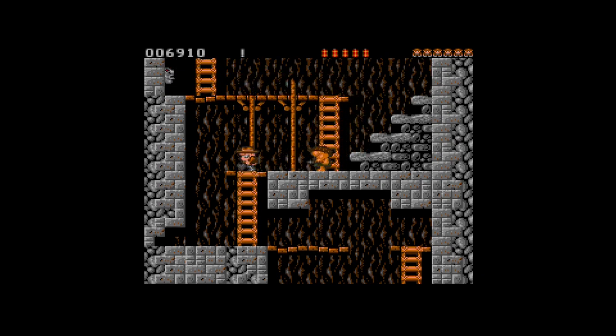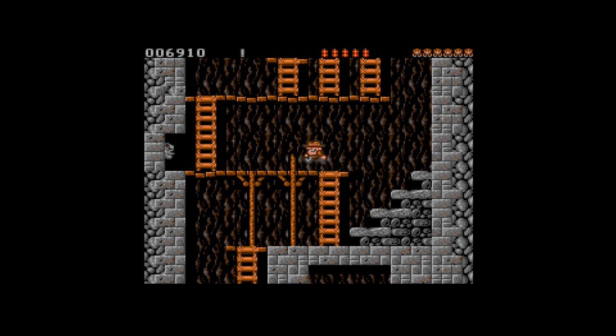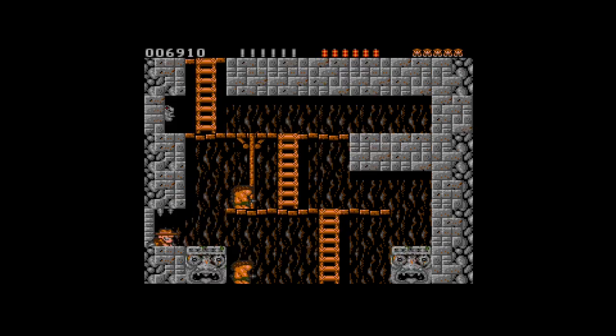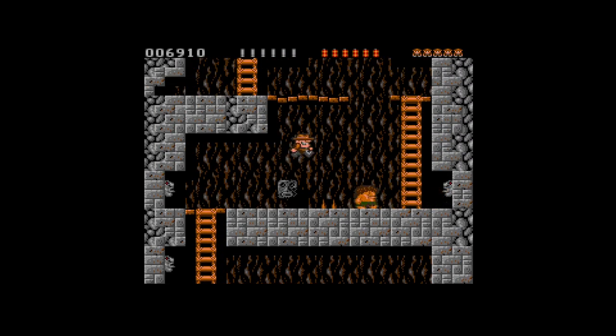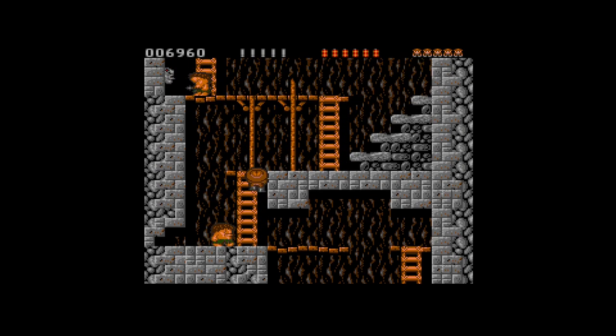I'm going to try and conserve ammo — get the enemy to jump down and fall onto the spikes. I'm a little concerned about getting shot. What I'm going to do is run the other way as it comes towards me. Oh, I didn't make it — so I'm going to respawn at the respawn point. Not too bad because now I'm full of ammo again, so I don't have to be as clever about tactics and can just shoot the enemies instead. Where's the fun in that?